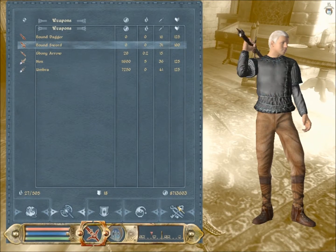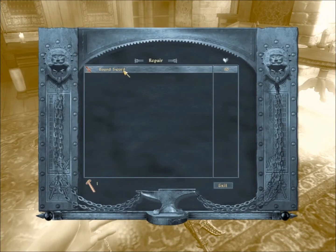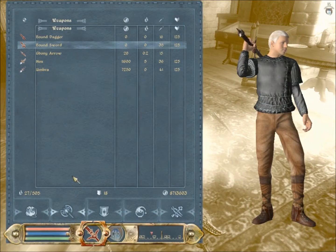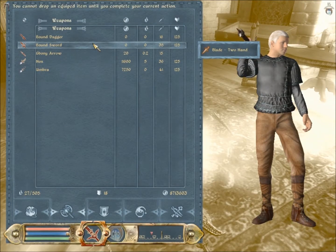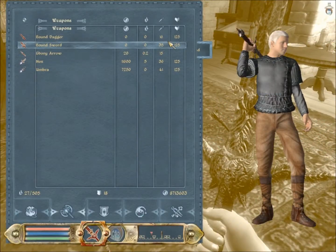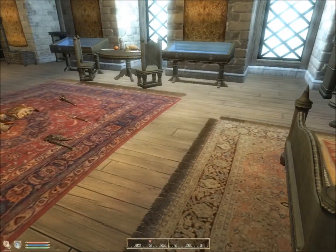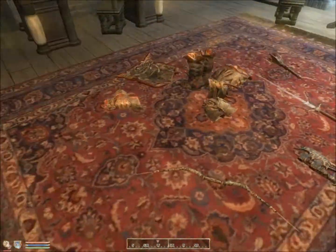Some weapons you could technically say are better than the Bound Sword because they have better magic enchants, but it's a claymore too, so it's actually pretty powerful. And then there we go — we got all the bound stuff.